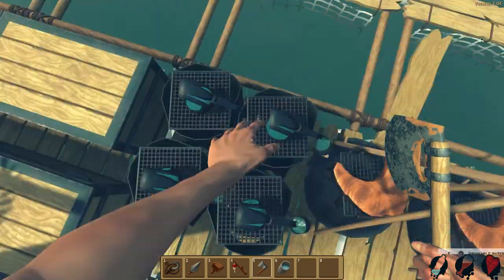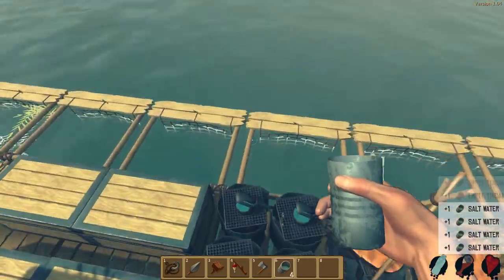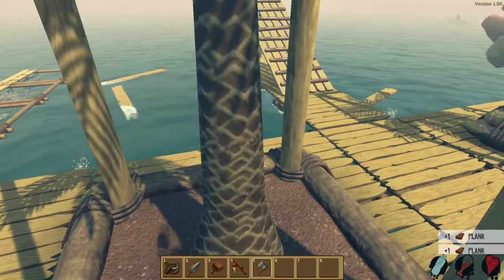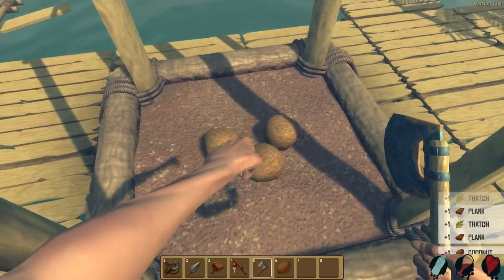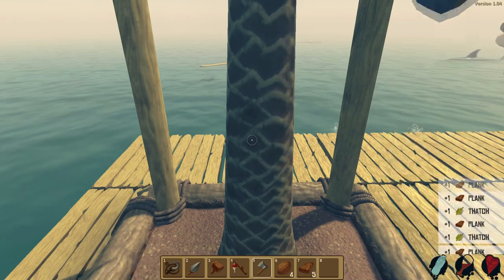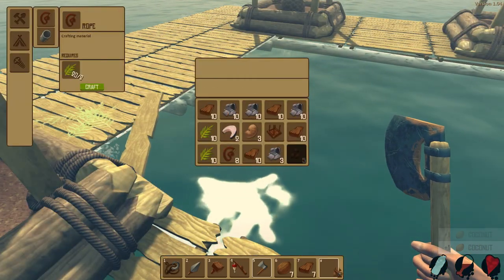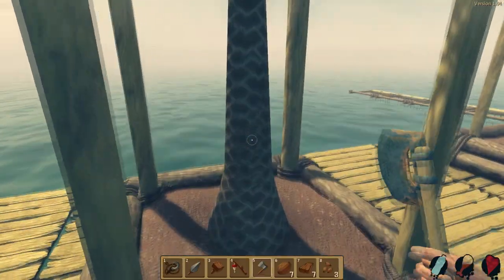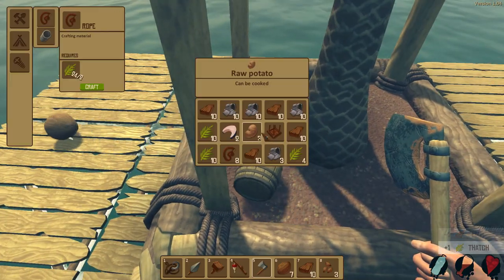I'm going to chop these down. The coconuts give us both food and water. They all came down in one quadrant — really helpful. Before, when coconuts hit the ground they would not despawn, unlike most items. Normally things thrown on the ground despawn in about 10 seconds, but coconuts would stay until you saved.